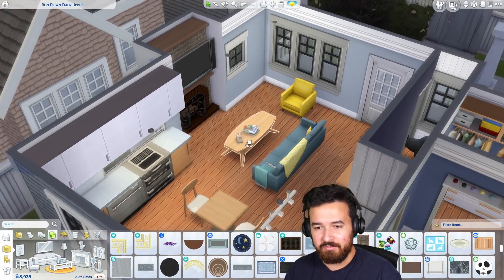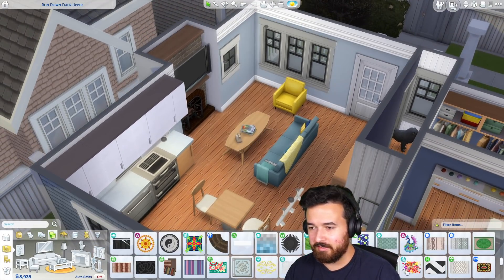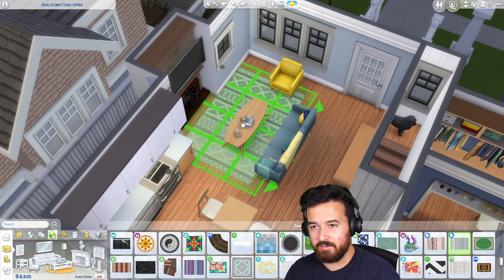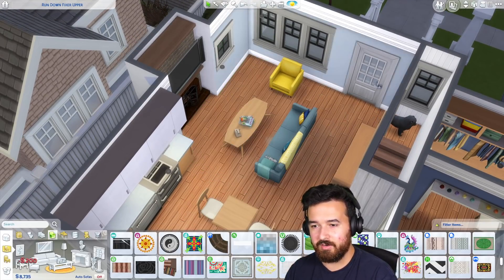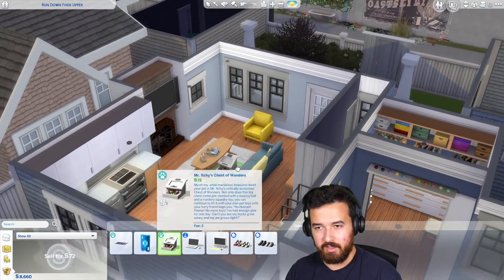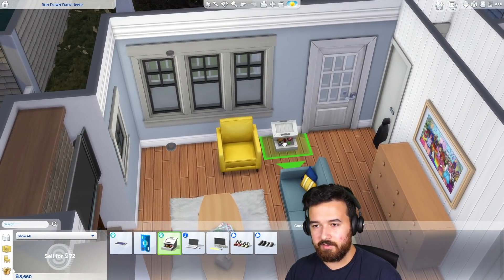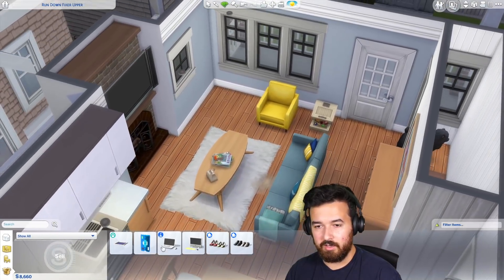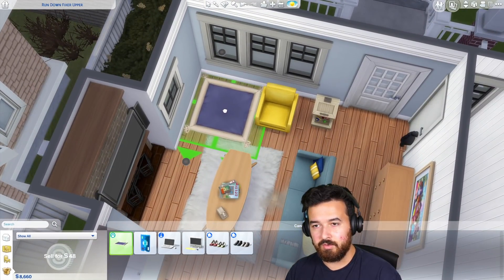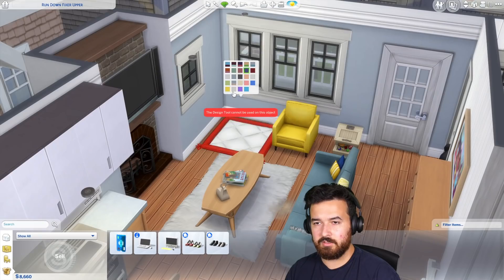I do need a rug — I think that would finish up this space quite nicely. I need the Dream Home Decorator rugs maybe, but they're all kind of very patterned. I don't think I want a patterned rug. Maybe just that. The pet stuff — I still have the pet bed and the toys and all that. Toys can probably fit over here. Give that a new little color. The pet bed could probably fit in this corner using move objects — though this doesn't look very good.